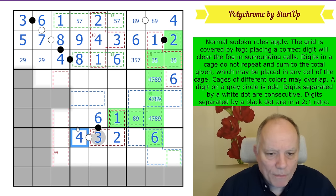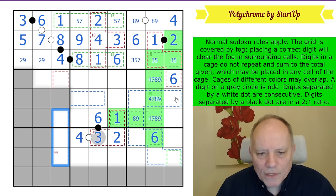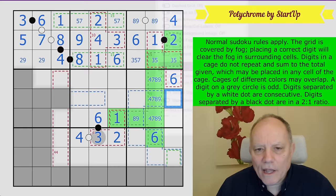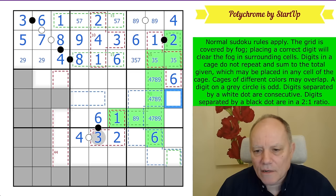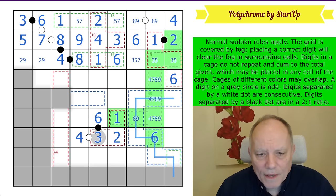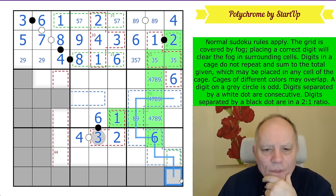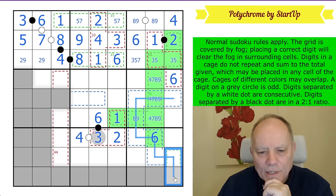We've got the one in the six cage, so that's a two. That's a four — that clears more fog. Let's look at what's going on with this blue cage. I'm going to draw a line for this blue cage instead of coloring. That blue cage is nine cells big — one, two, three, four, five, six, seven, eight, nine — yes it is. So this cell is going to reveal a blue 45. We've also got a new green cage starting down here.